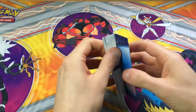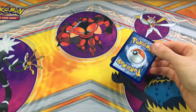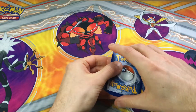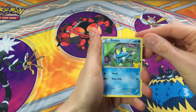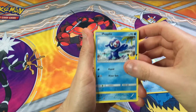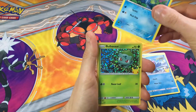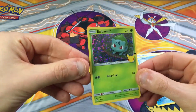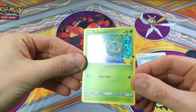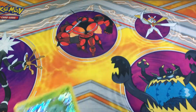Three more packs to go. Let's hope we get one of the starters. So one from the back again — smashing through these. Froakie! Yes, need him. Popplio. Mudkip. And a Bulbasaur — oh my god! Number one, it's the Bulbasaur holo! Look at that, that is incredible. What a pull. Okay, two packs left to go.